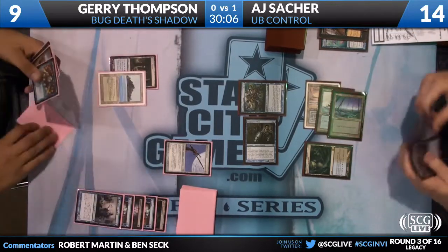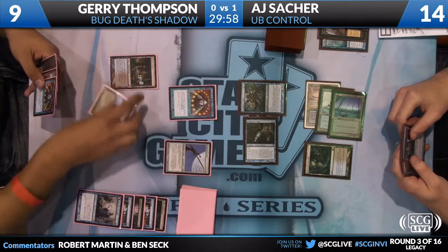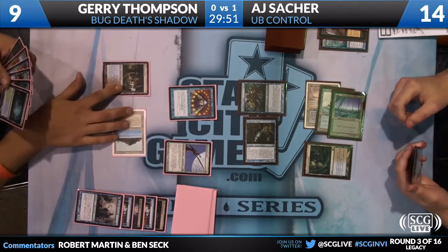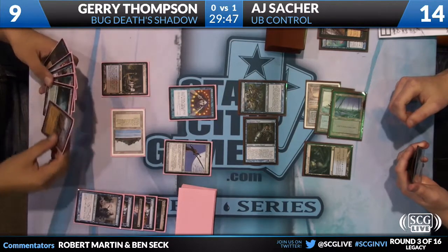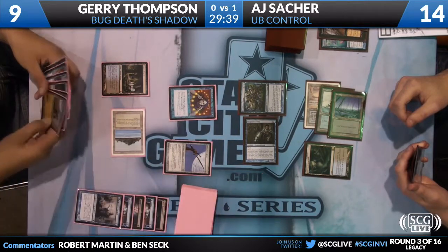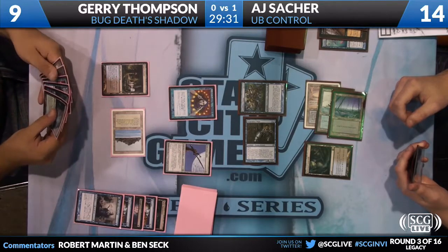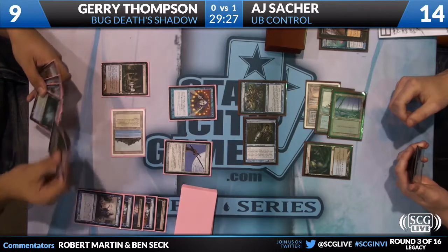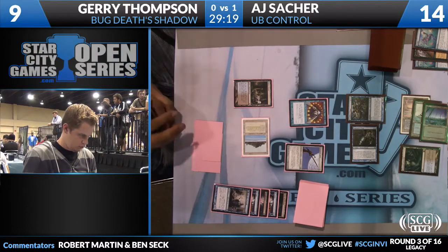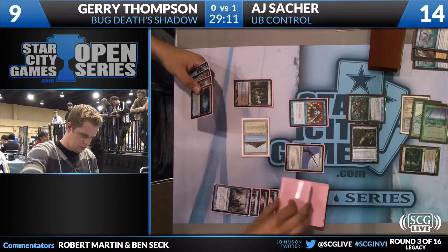Jerry draws another blue card. He actually drew two Brainstorms. I guess you trade one, get two. Let's see if Jerry can get that land. We see the Fetchland, which is good. He's probably going to put back the Wasteland — I don't think the Wasteland's doing him any favors right now because he needs to play the second black land so he can cast the Hymn. But he also has a Delver in hand, so he could be trying to think about setting it up — put Hymn on top, play the Delver, have the Delver basically flip because of the Hymn.